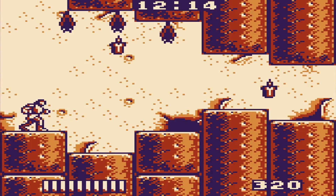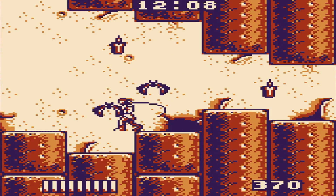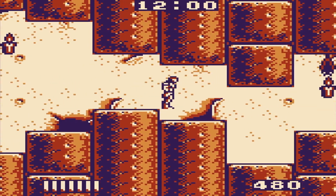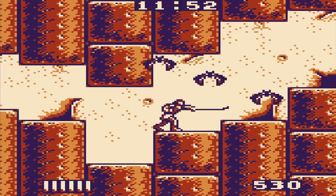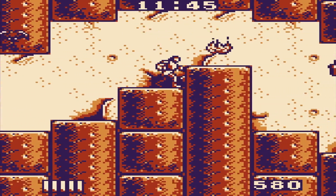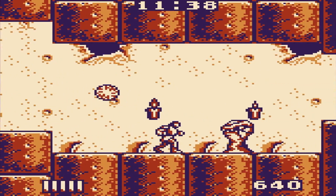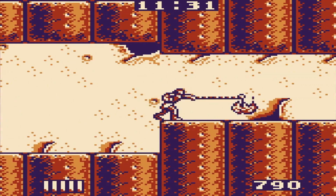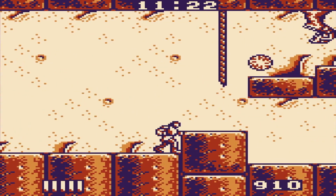Hey guys, welcome back to the channel. It's going to be a part two of Castlevania Adventure. In the previous episode I got up to the second world but didn't quite make it through, and I'm going to try and at least beat the second world. Due to the saving mechanic in the Xbox remastered version — and I think it's also for PlayStation and you can get it on Switch too — the remastered versions let you actually save in the middle of a playthrough, so you don't have to worry about restarting from the beginning like you had to in the previous ones.